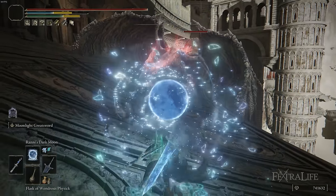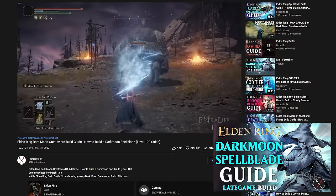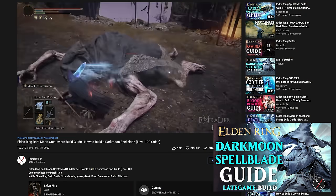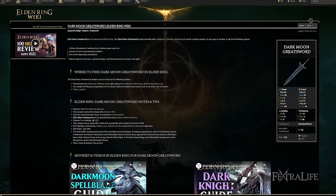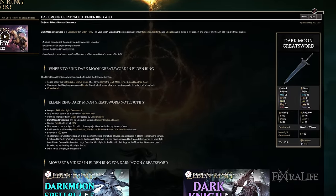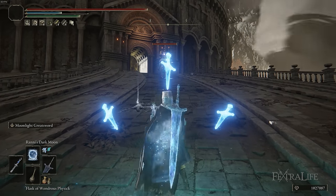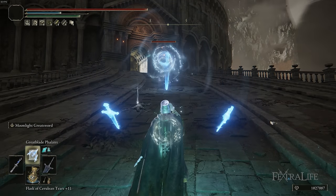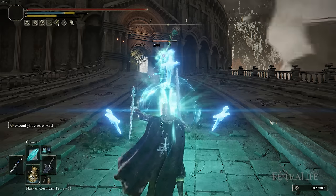In this Elden Ring video I'm going to be showing you my Moonlight Crusader build, which is a level 150 version of the Darkmoon Spellblade build that takes that build and progresses it even further. We are going to be using the Darkmoon Greatsword, and this build is focused on optimizing damage with the sword but also getting the most out of spells — particularly ones with very high intelligence costs, because they increase the amount of damage you do.